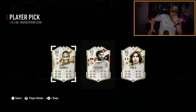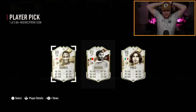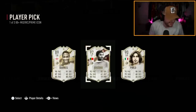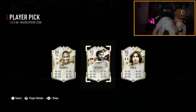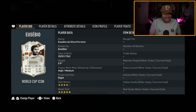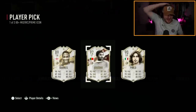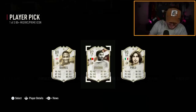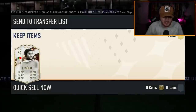No way! We got Mid Perlo — no! Oh my god. World Cup Vieri! If that doesn't deserve a like, I have no idea what does. Please leave a like on the video just for that pack pull, and let me know in the comments what you guys get if you open this player pick. That is crazy — two and a half million coins. Welcome to the club.